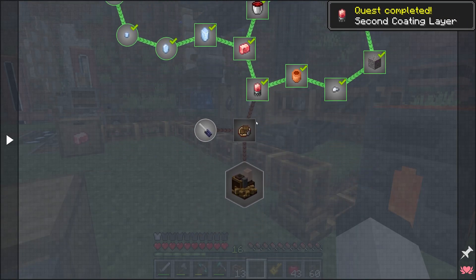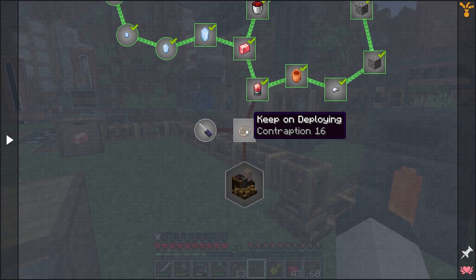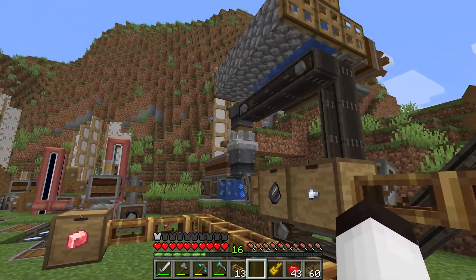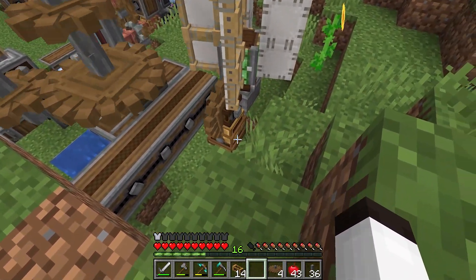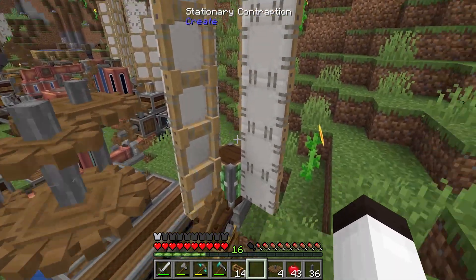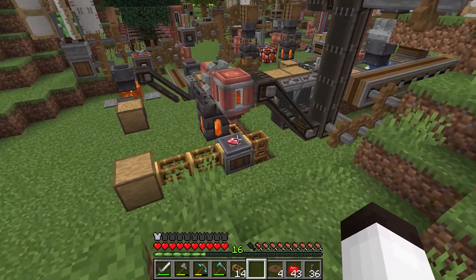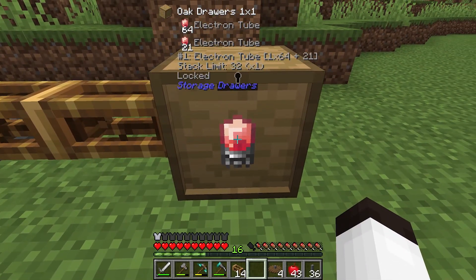The next step in the quest — probably for the next episode — is making precision mechanisms using what looks like a screwdriver to make the brass machines. Let me see if I can speed up the millstone. I had to bring it down to 48 RPM; it's not much faster than normal, but it's working. This is not a great power source — hopefully when we get more brass we can build better machines for more energy.